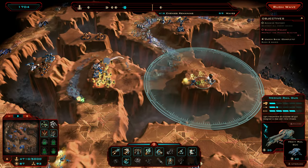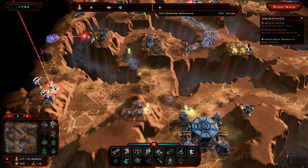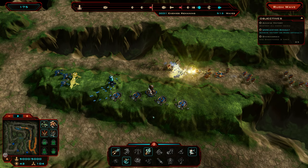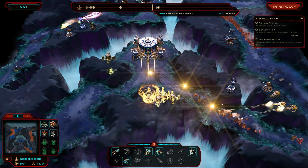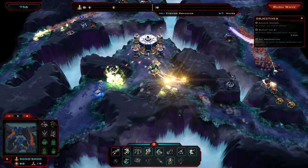Beta 2 also introduces four new missions. New players will approach the game with a smoother learning curve, while more seasoned players will enjoy the challenges added with the new missions later on in the campaign. Battle massive waves of enemies and defend Earth's colony at all costs in Siege of Centauri.